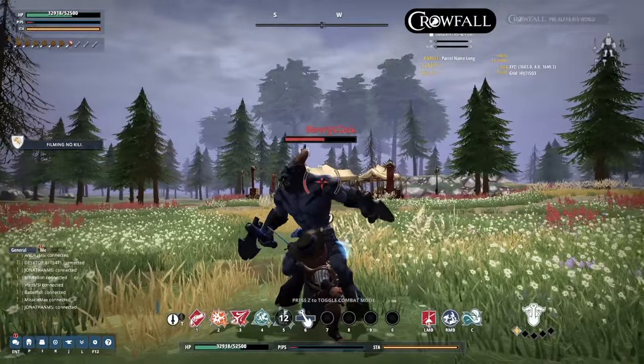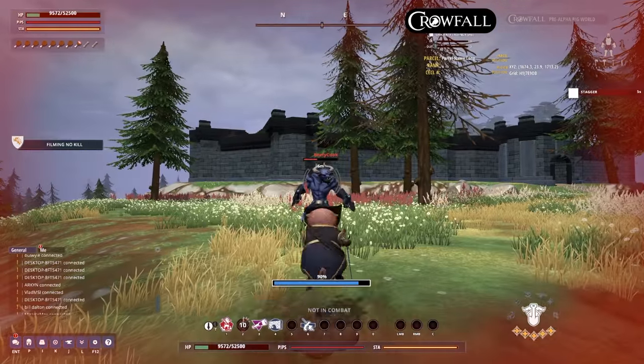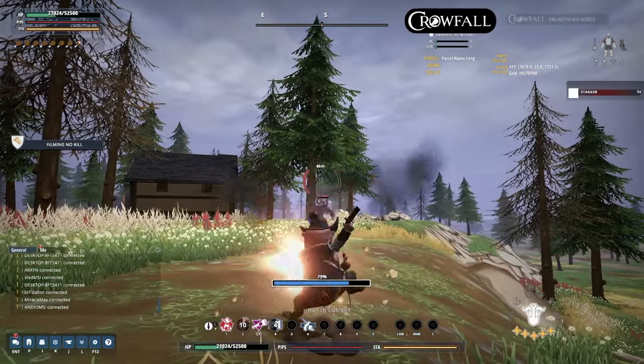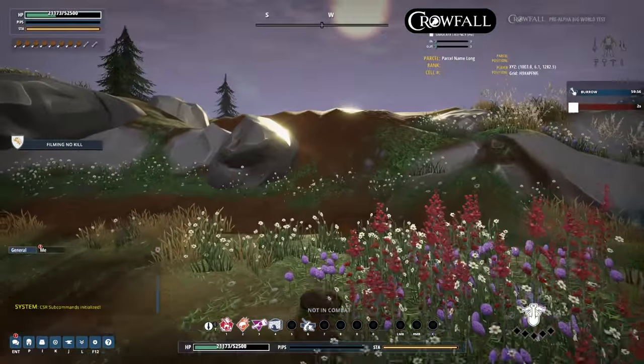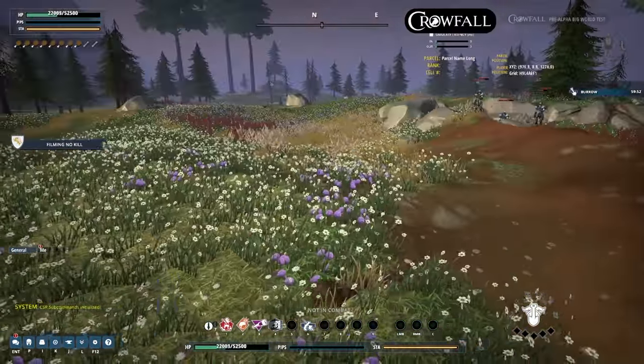The duelist has a whole series of powers he can use while he is burrowed. Here we see him using Gopher Broke, where he leaps above the ground, goes crazy, and just shoots in all directions, then instantly dives back underground. The duelist can also tunnel forward while he is burrowed, which allows him to get under walls and other obstacles and go really far forward.